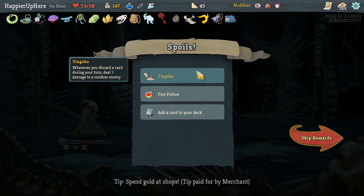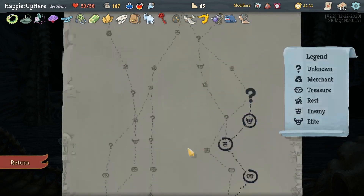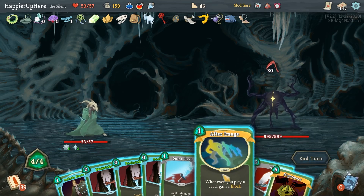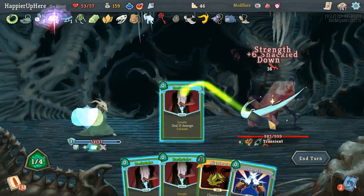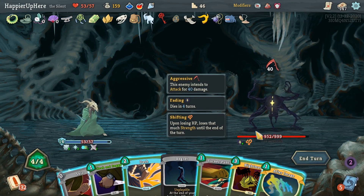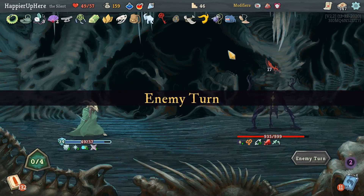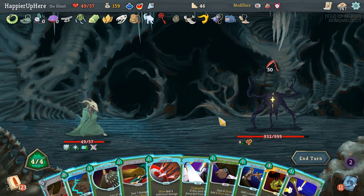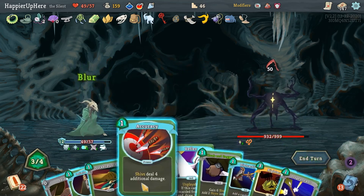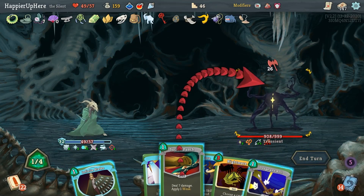Got Tingsha - whenever you discard a card during your turn, deal 3 damage to a random enemy - as well as a Fire Potion. Collector bonus on Nightmare. Transient again - didn't you self-destruct already? After Image, Infinite Blades, Quick Slash. 40 - After Image, Dash, Sucker Punch - I'll take some damage from Regret but trigger Pocket Watch next turn. I was hoping for some Poison but let's do Escape Plan, Blur, Accuracy, and Cloak and Dagger. Sucker Punch for the Weakness.